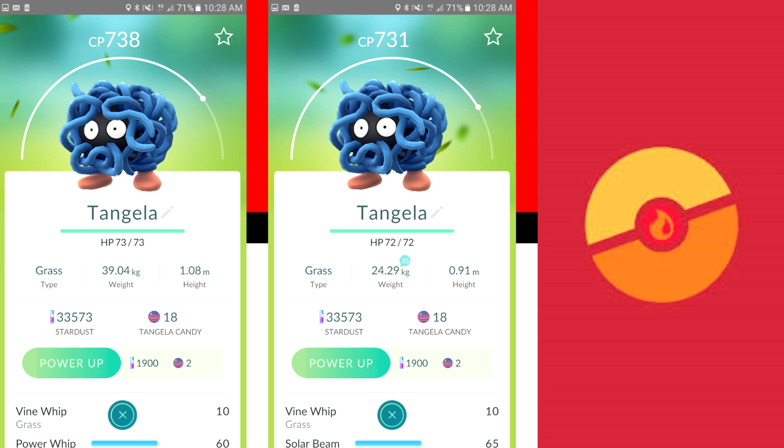So here we've got two Tangela, again very similar in terms of level. We've got a 738 which is a regular weighted Tangela and a 731 which is an extra small weighted Tangela. You can see again the extra small, even though it's a lower level, is a little bit further around that curve. It's ever so slight but it's there.